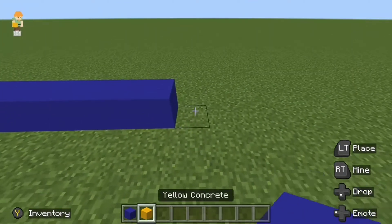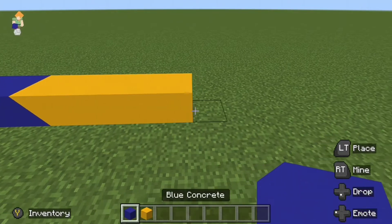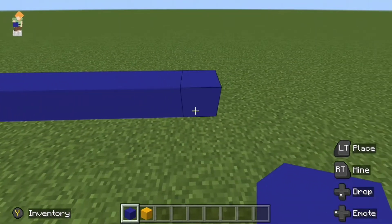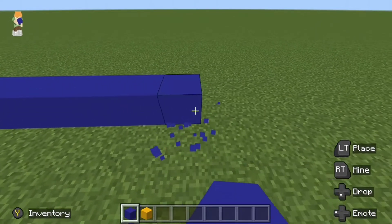Then four blocks of yellow concrete — one, two, three, four — followed by fifteen blocks of blue concrete. So one, two, three, four, five, six, seven, eight, nine, ten, eleven, twelve, thirteen, fourteen, fifteen.